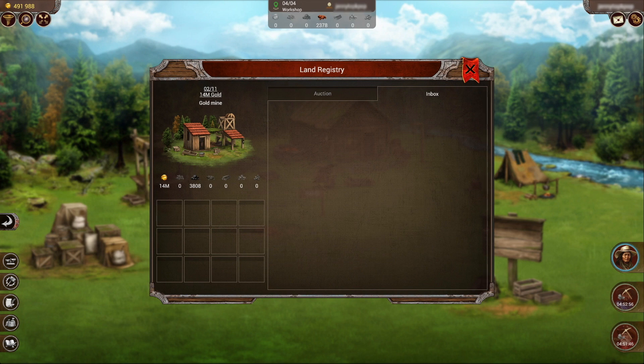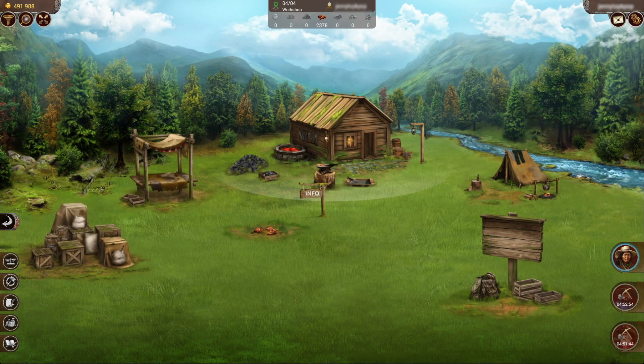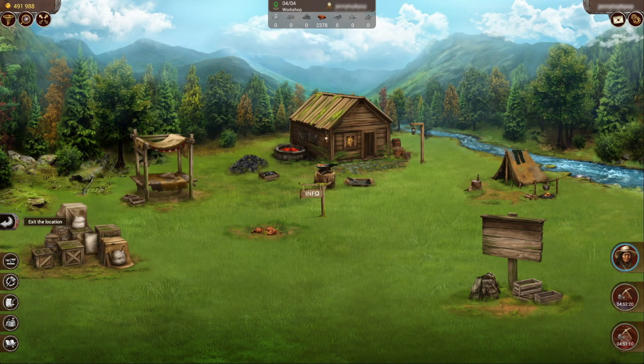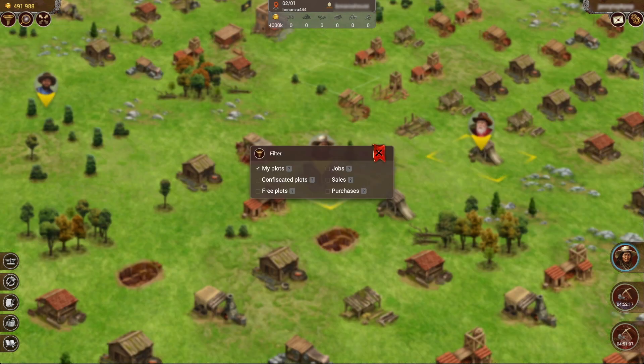Let's learn a little bit more about the seven day block period. If you miss a rent payment, your plot will be blocked for seven days. After those seven days, your plot is going to be confiscated, and at that point it will be put up for auction.